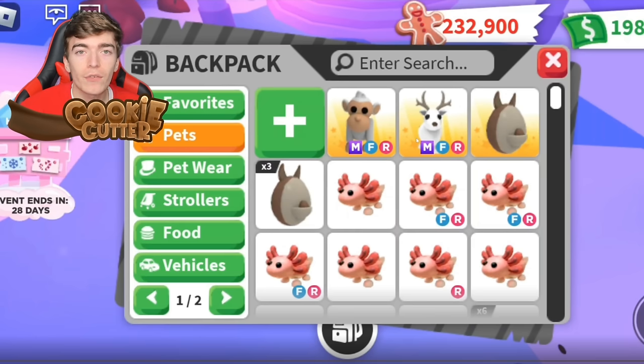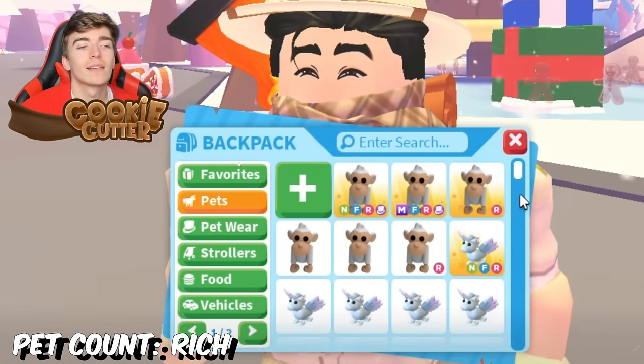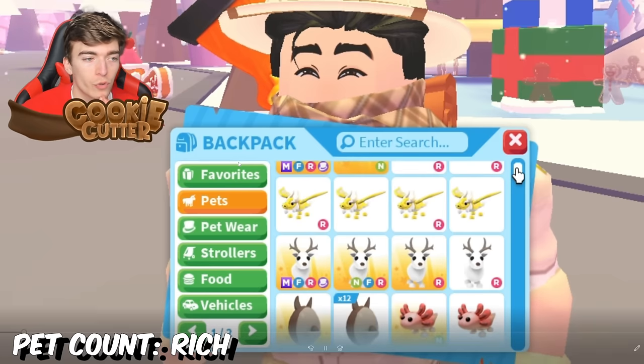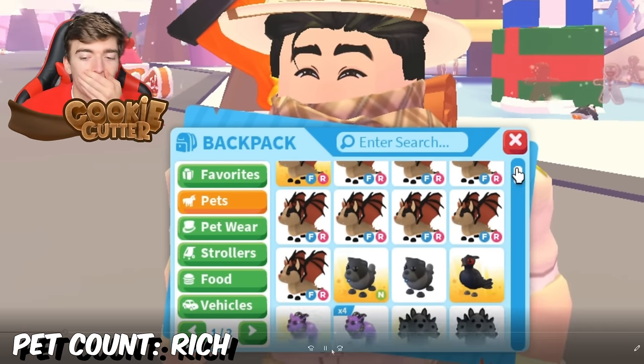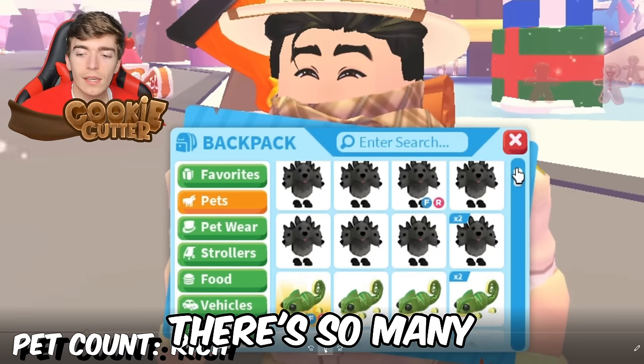But it only gets better from here — this inventory reveal is going to be mind-blowing to many players. Mega neons already starting off crazy. One mega neon bat dragon, a neon bat dragon, enough to make another neon and another neon — look at the bat dragons, there's so many. They're just casually scrolling. What is this mystery invisible pet? Oh, it's just a chow chow. They got megas of everything.